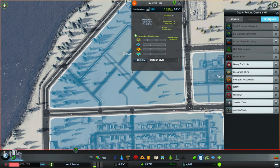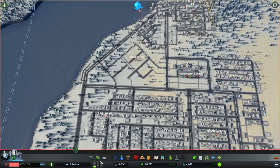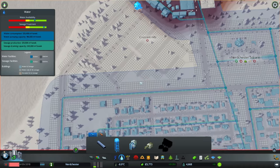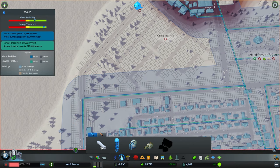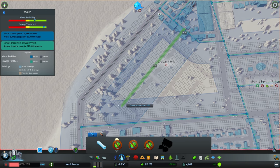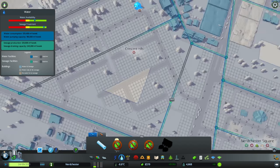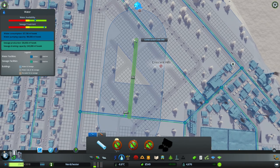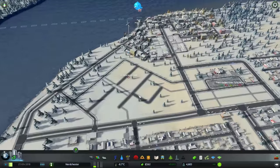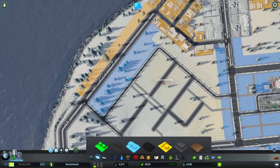Crescent Hills is the name of this one — again, you can leave your name suggestions in the comments. That is a reasonable way to fill in that space. Of course we're going to want some water going into that area, so let's do that. I don't have the money to do that right now — okay, let's see. I can connect there now, which is perfect. And we're now ready for Crescent Hills to get a bunch of commercial zoning, which is wonderful news.